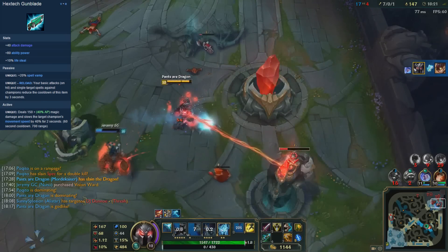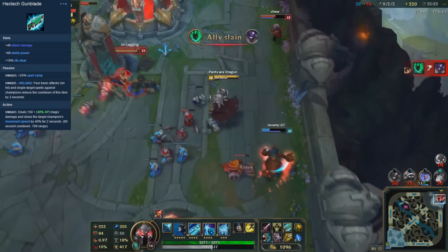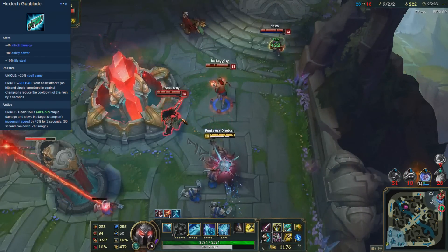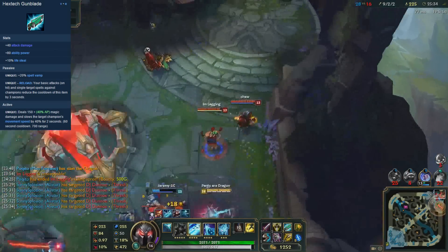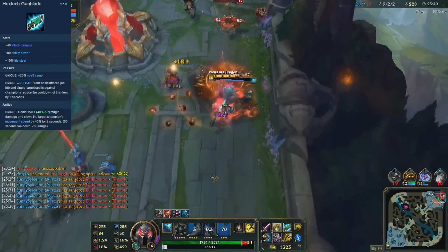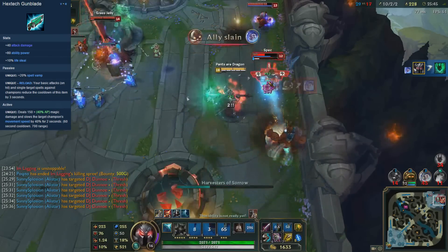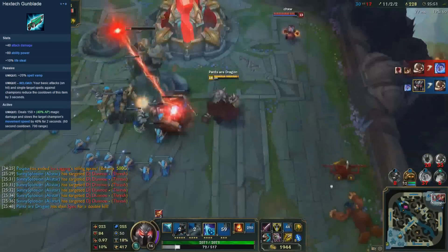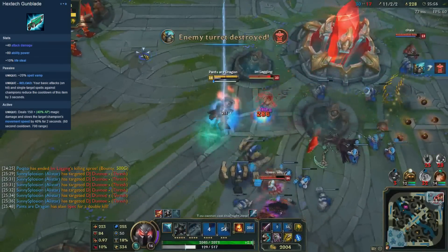But we have two stats that are not great on Mordekaiser at all: Spellvamp and Lifesteal. Lifesteal is wasted because we don't auto-attack really, unless it's for our three Qs. As for Spellvamp: Q and R apply to full Spellvamp, but W and E only return 33% since they are AoE. The thing is, Mordekaiser already has sustain with his W and R — you don't really need more. Having Spellvamp on someone who already has innate sustain is not efficient. The only reason you'd get Spellvamp on old Mordekaiser was because you maxed E, which has a high health cost. But now you have sustain with your W, so you're better off with other items.